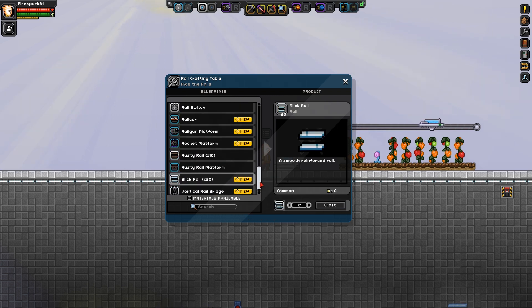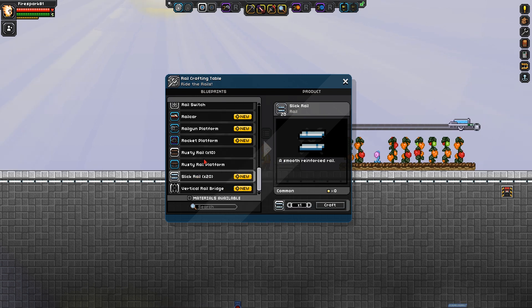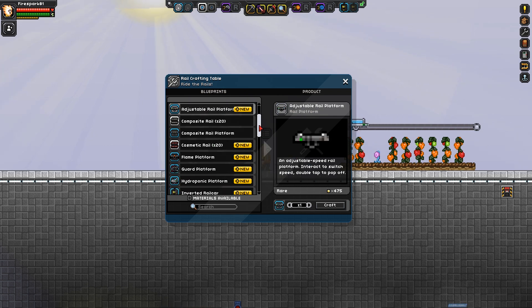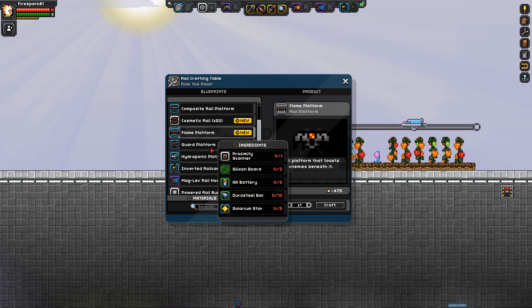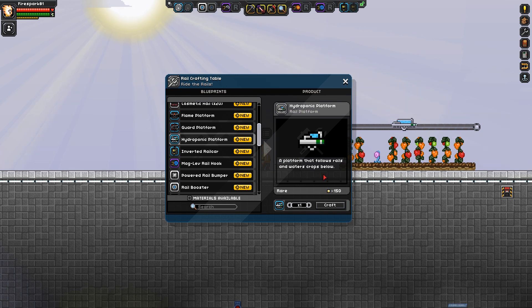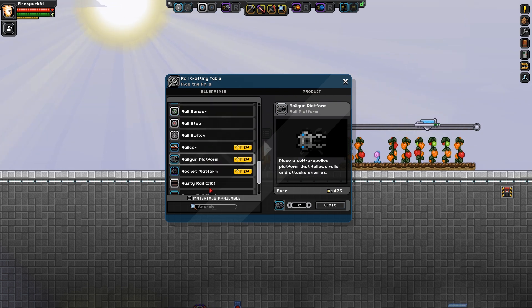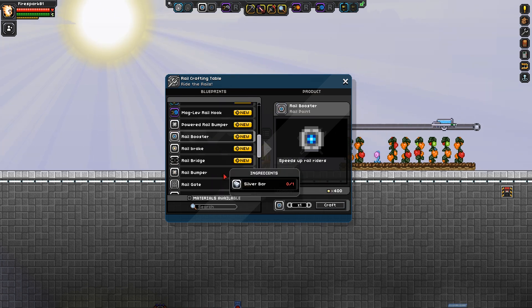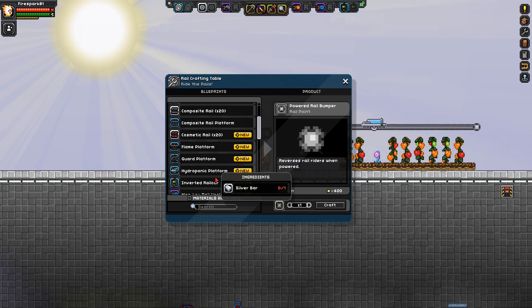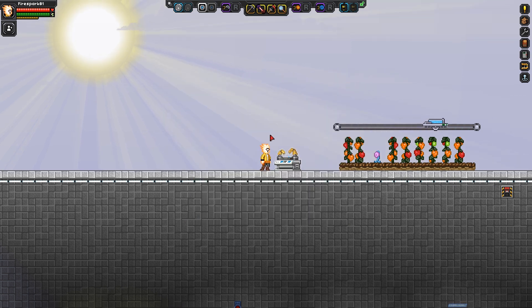The cosmetic and slick rails just look different — nothing special, just different and fancy. Then you have a couple of different platforms to choose from: the adjustable platform which lets you adjust speed, the flame platform which shoots flames out from underneath and attacks stuff, the guard platform which shoots bullets, the hydroponic platform which waters your crops, the rail gun platform and the rocket platform which both function as guard turrets. Then there's a rail booster which picks up speed, the rail brake, and the powered rail bumper, plus some other odds and ends.